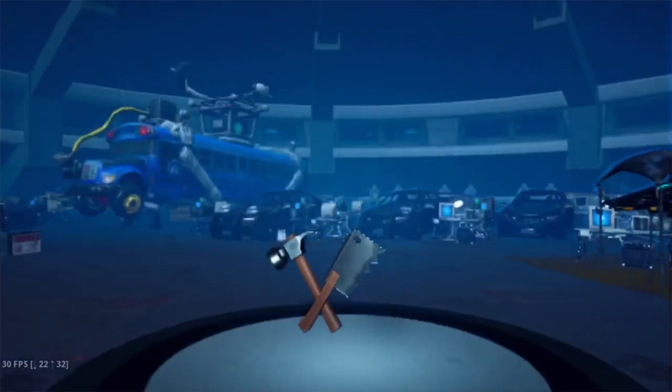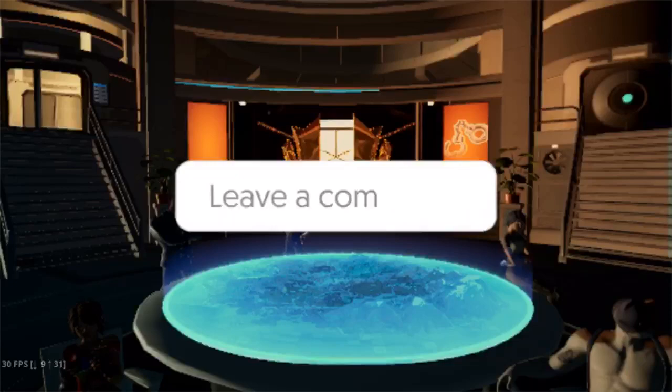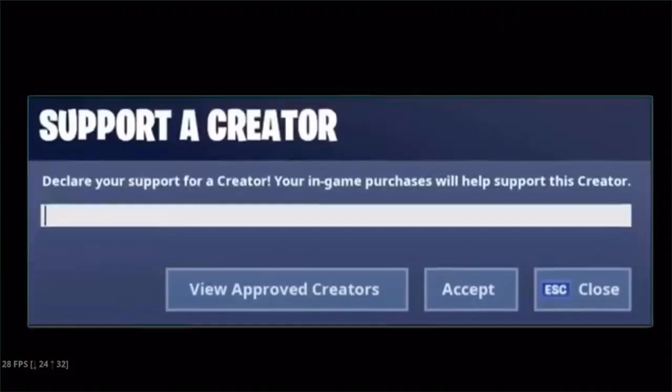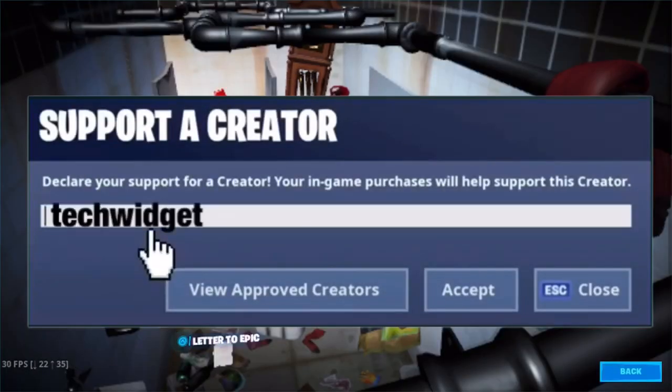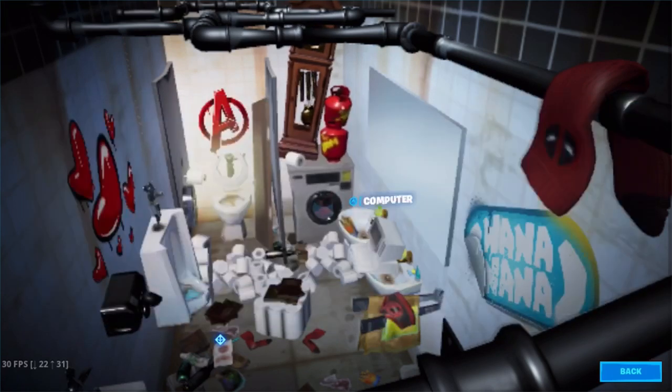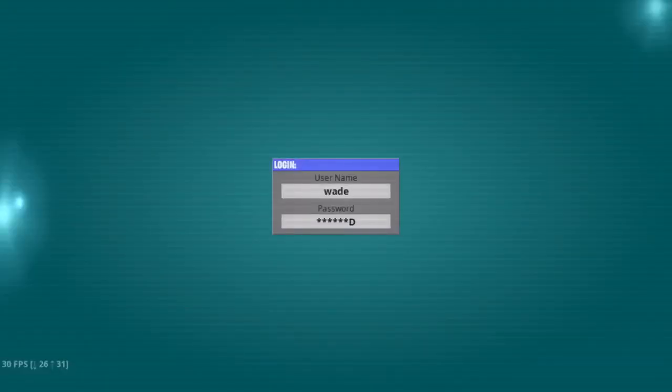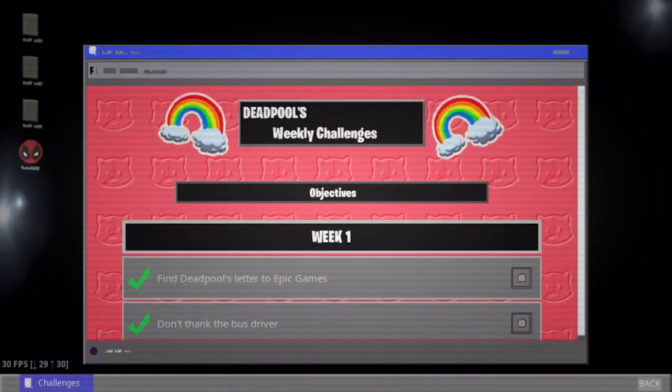As you've seen, if you click this vault right here it will take you into a little hideout. And as you can tell — Avengers, Deadpool — it's all about Deadpool. And then it gives you the Deadpool skin for absolutely free, which is really cool.